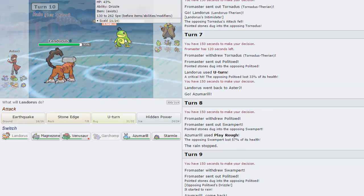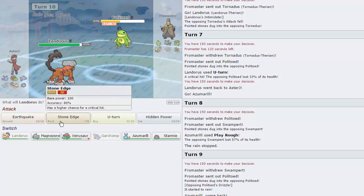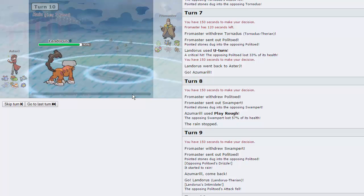I can either choose to U-Turn again or go for Stone Edge predicting his Tornadus. I don't want him going for Rest, so I'm just going to throw off an EQ. Hopefully he stays in and that's going to be the end of his rain right there. We are able to get rid of the Politoed right there.